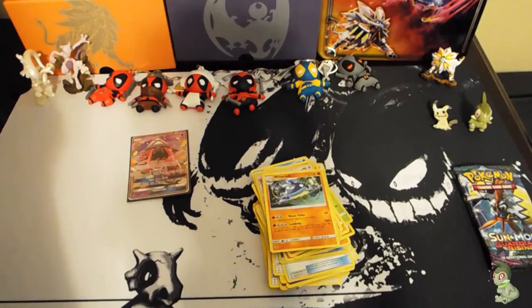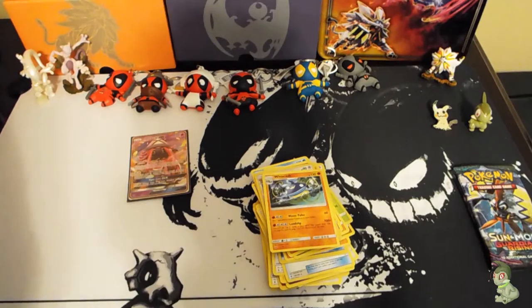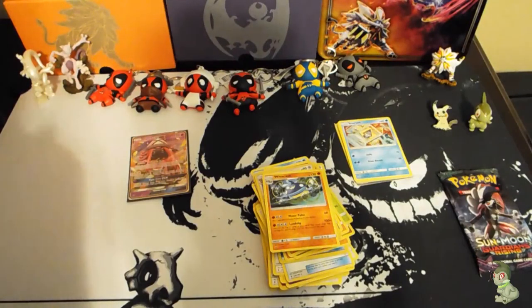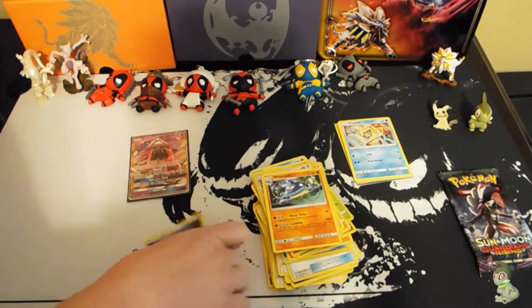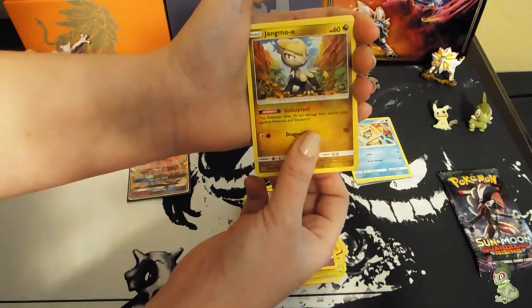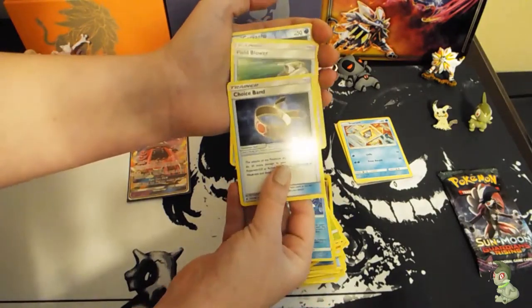For the last three packs I don't care if I don't pull anything else — I got a Tapu Lele. I felt something by accident, so since I ruined it for myself that's going to be my last pack. I make myself wait by not turning over the cold card so I can't see if it's good or bad. Got a Trubbish, Jangmo-o, Wimpod, Goomy, Whiscash, Choice Band, Field Blower, Sudowoodo, Carvanha.